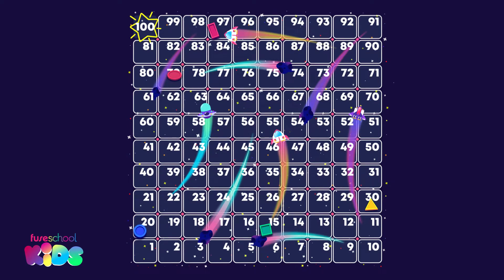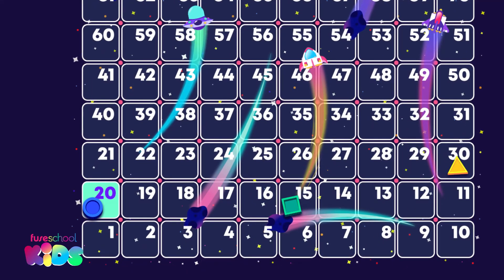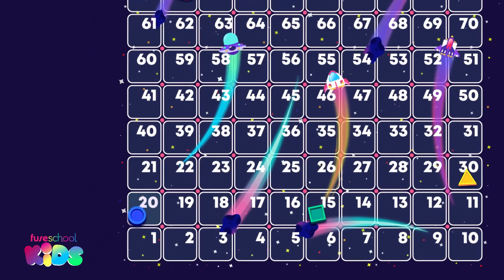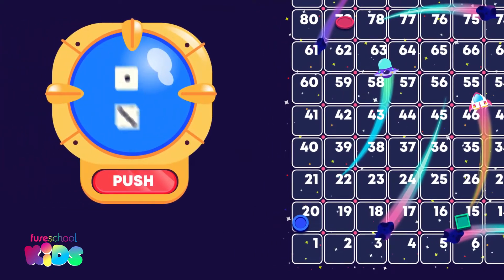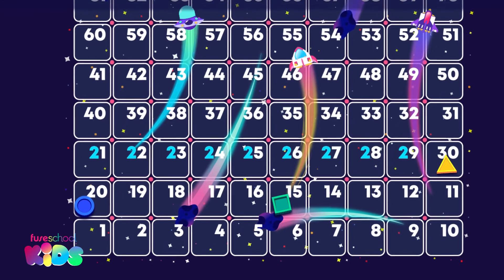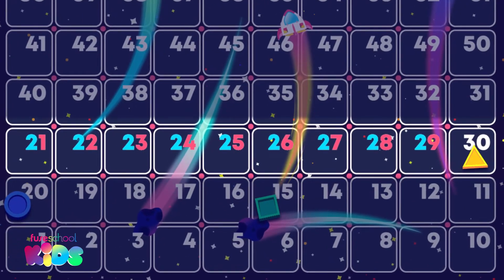Sammy's circle is player 1. What number is the circle counter on? 20 is right. She rolled 9. Let's count on 9 from 20. We start by saying 20, then we say how many ones there are, like this: 21,